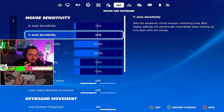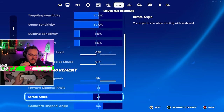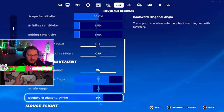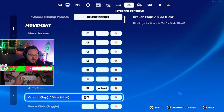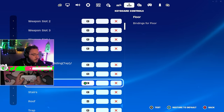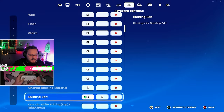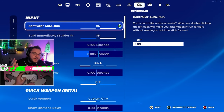For keyboard settings, I do play keyboard sometimes. I recommend even if you're on controller to change the strafe angle to 71 — for some reason it has an effect on controller too and it feels amazing. For custom keyboard binds: Q is wall, F is floor, stairs is E, roof is Shift, and I edit with V. Weird binds but they work for me.